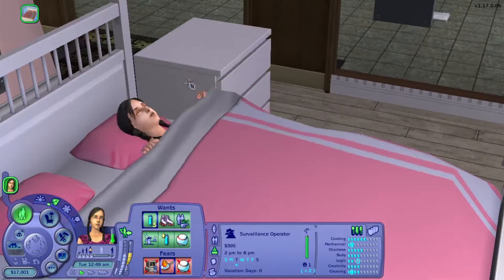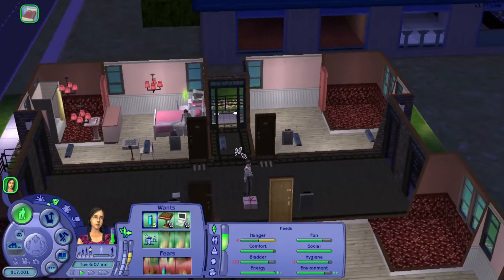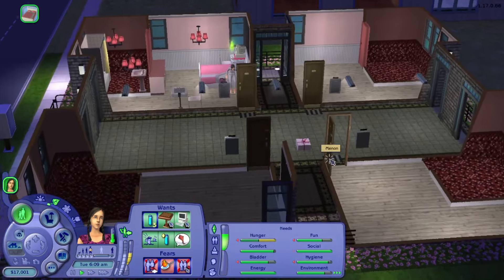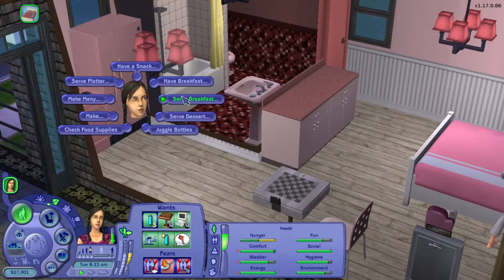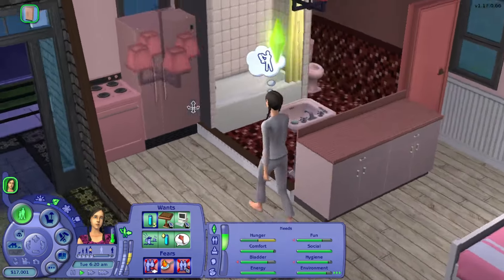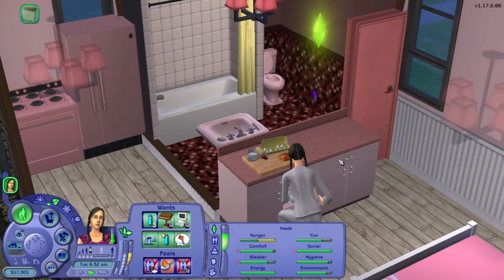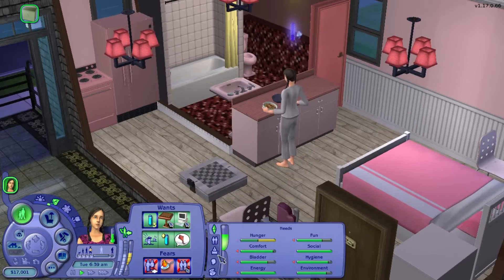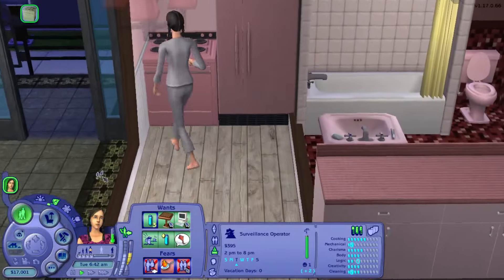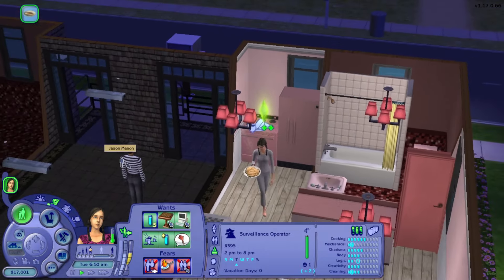Tomorrow we are going to spend it playing chess and making friends. Her PJs match her furniture — perfect. We'll see you in the morning. Alrighty, it is 6 a.m. Jason Manon is back — I'm pretty sure Jason Manon is a criminal. Let's have some breakfast. Let's actually serve some omelets so we have some leftovers. Then we'll start working on our chess skill points and maybe getting some friends as well.